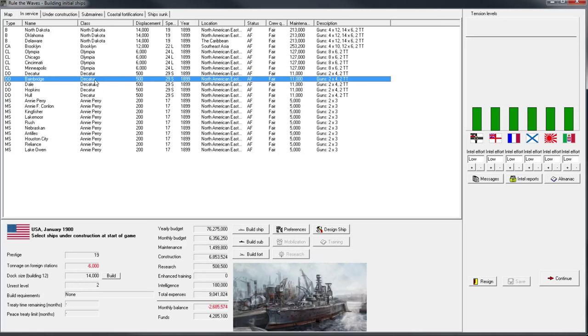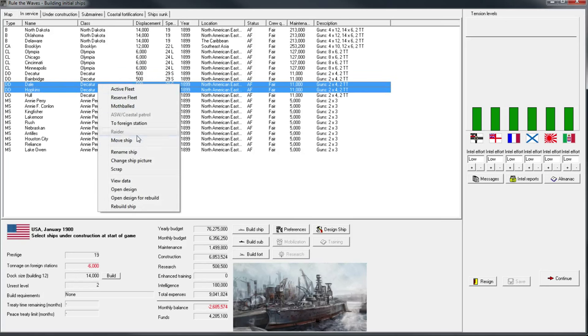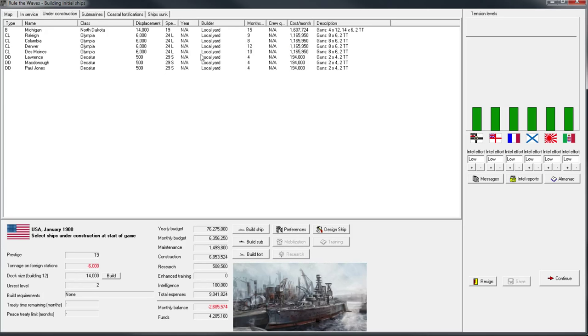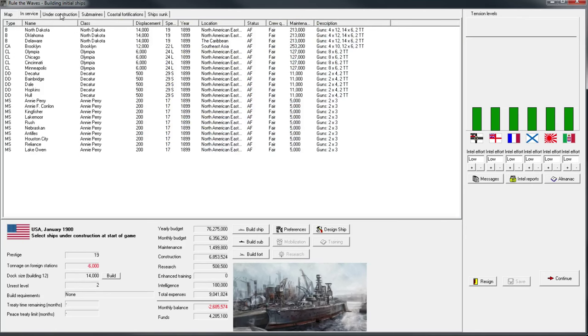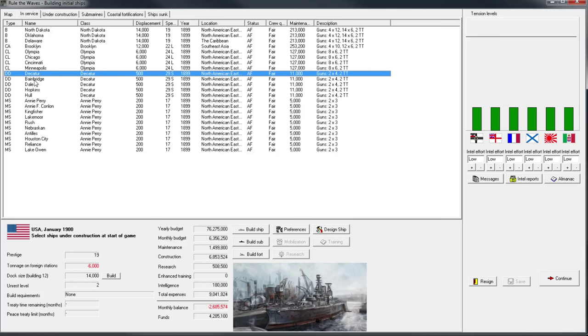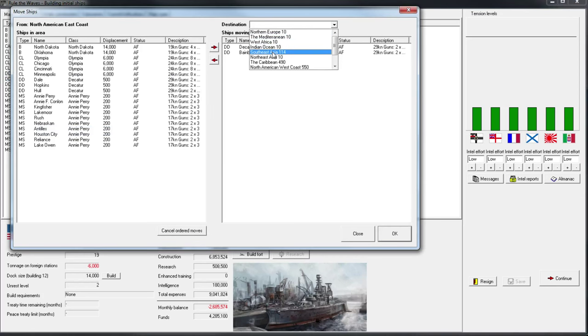That's especially going to be important for our destroyers because with their short range, they can't do strategic moves in wartime. I'll leave two on the east coast. How long are these destroyers going to take? Only four more months. I'm expecting we can't get to war in four months, but let's go ahead and move two destroyers to Southeast Asia.